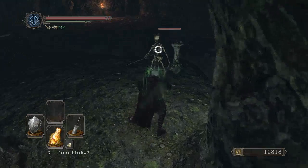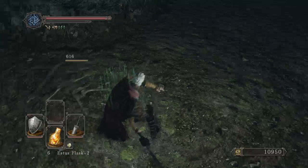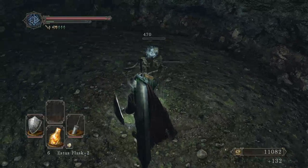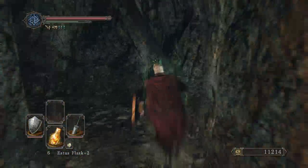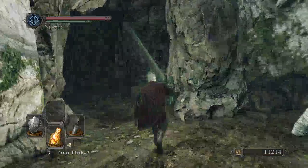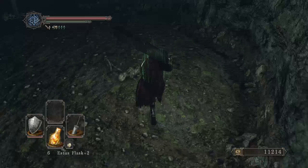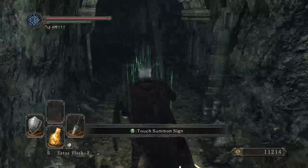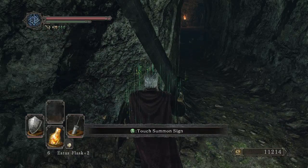There's supposed to be a crystal lizard here. I'm pretty sure you reset them by resting at bonfires. Maybe I accidentally killed it and never picked up the items — I don't see me doing that though. If any of you figure out why it's not there, it's supposed to be right next to that summon sign, let me know please. Because it's not like Dark Souls 1 where you can just quit out and go back in and it'll be there.